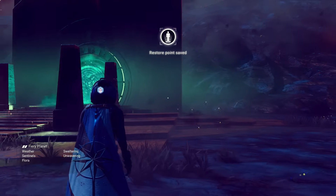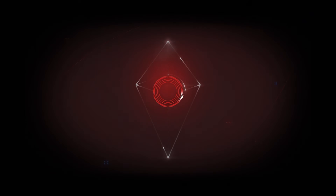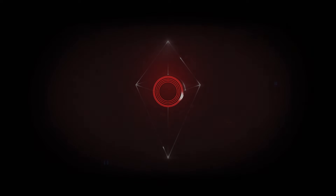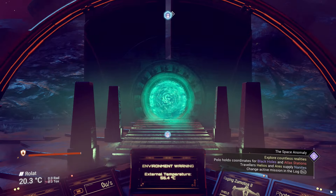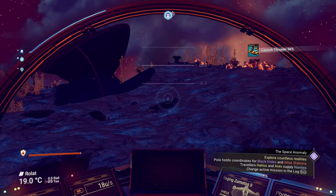Before we do anything else, step into your ship, get back out again — that creates a save — then go to Options and reload your restore point. The reason we're doing that is to load all of the multi-tools from this planet into the current instance. My restore point is reloaded and I'm jumping into my ship, heading off into space.